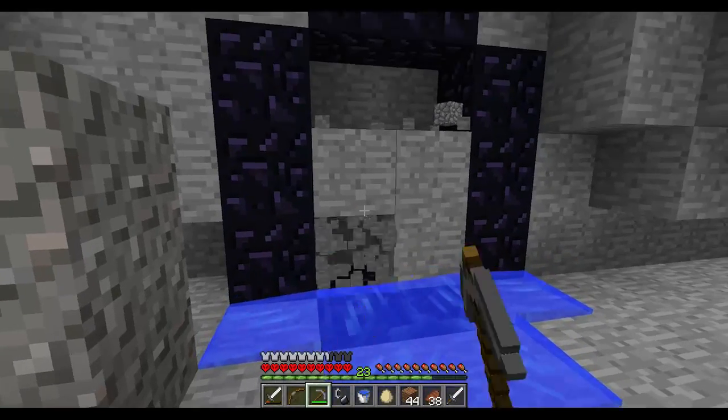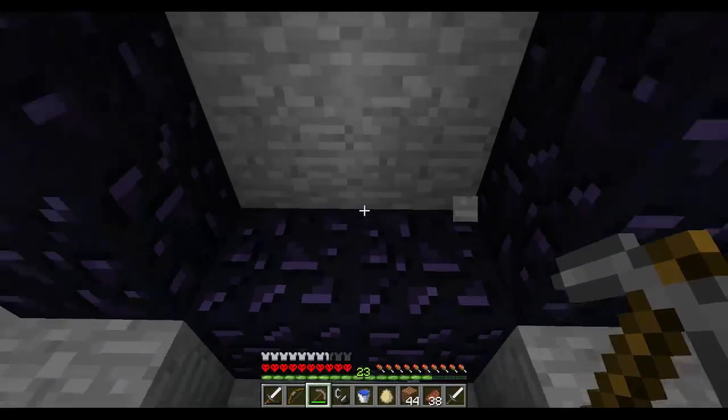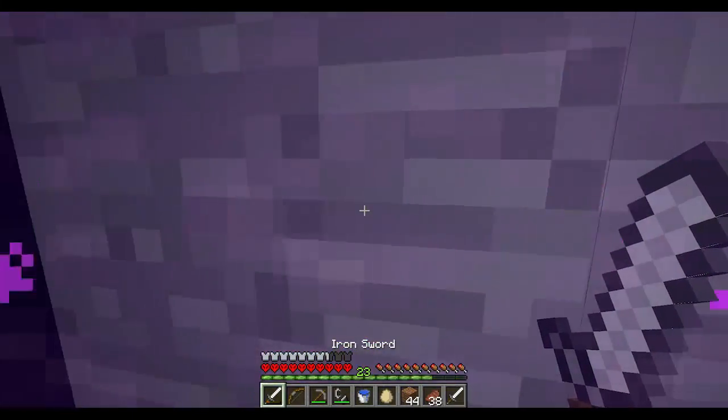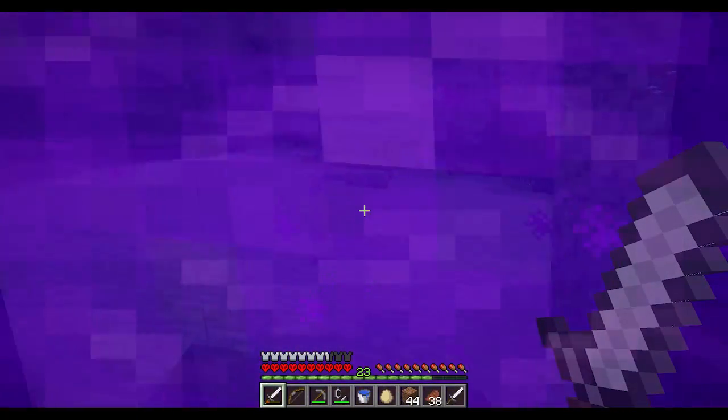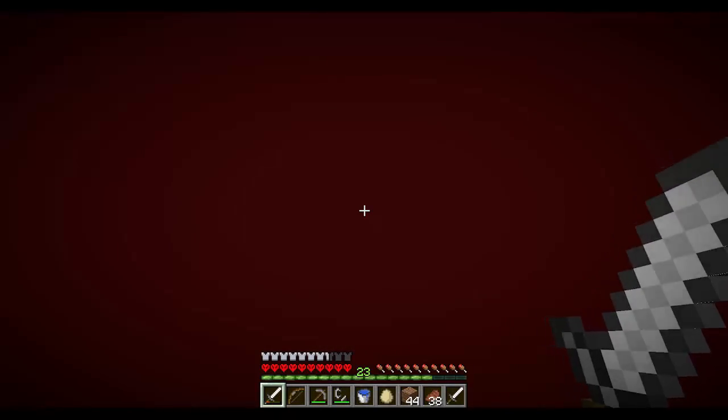We've got our portal. The goal today is to get blaze rods — a couple at least would be good. Then I can make potions — I can make a brewing stand, but I can also make the fire resistance potion using magma cream or blaze powder plus a slime ball. So hopefully we can find something here.